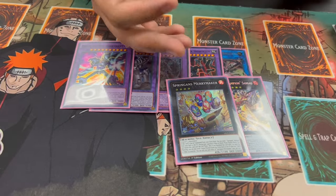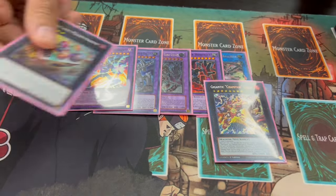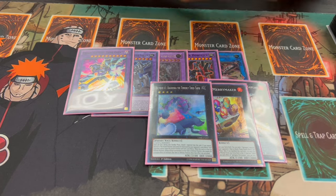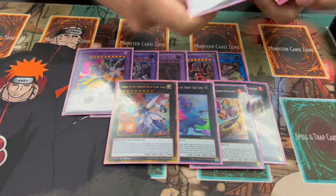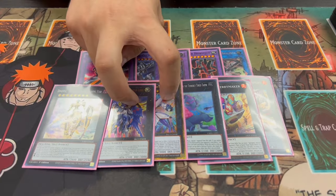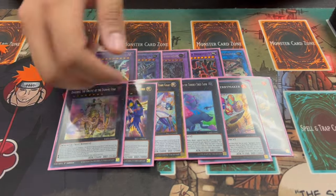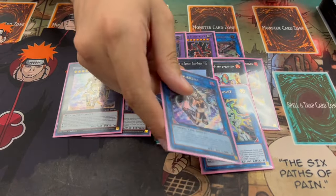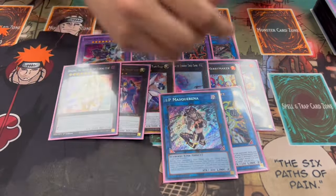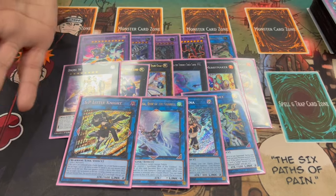You're playing one Simorgh of Sargasso and one Mermayhem — with two Level 4s you make Mermayhem into Sargasso to search Regulus, which is really powerful. You can sometimes hard-make Sargasso since it's Level 8. One Bagooska — when your opponent makes you go first it's not a fun time, you can just end on Bagooska. Some Rank 8 toolbox: Number 39 Hope Harbinger, Number 90, and Dingirsu — if forced to go first you can end on these, and Dingirsu going second is great to send a card. One Platinum Gadget, very standard in machine decks. One IP Masquerena — you can end on Platinum Gadget plus IP to set up into Apollousa or SP Little Knight.